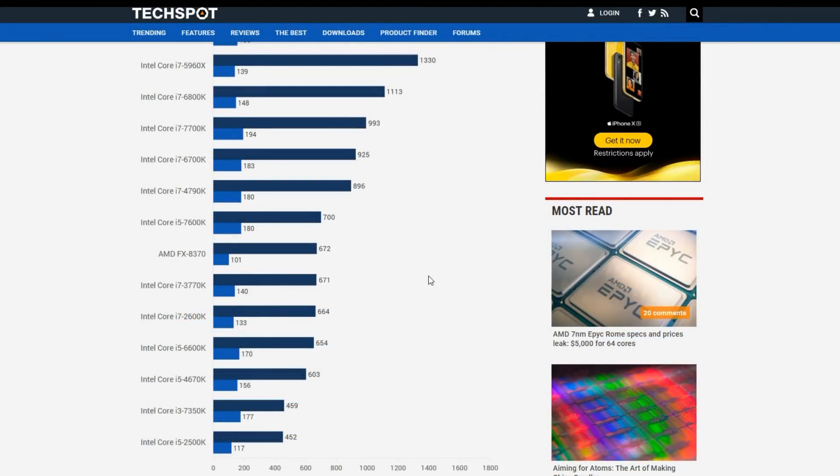I went over to TechSpot and checked out Steve Walton's numbers on his 1800X review. He used some older CPUs so we can kind of see where those land. You can see the i5-2500K at stock is not quite pushing that 560 to 720 Cinebench score we're looking for. You could always overclock it to get there, but if you get something like an i5-2500K with a non-overclocking board, it's not going to quite get you there. The i3-7350K also isn't within that range. However, once we look at the Haswell i5s, we are now within that 560 to 720 range.